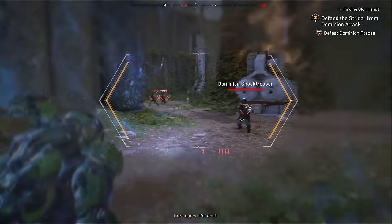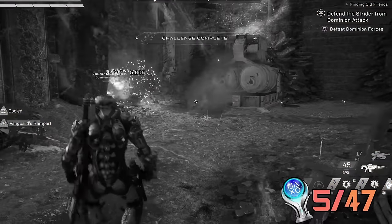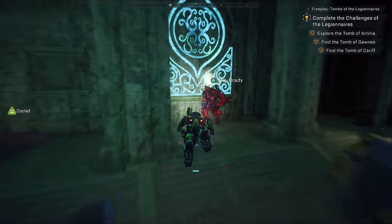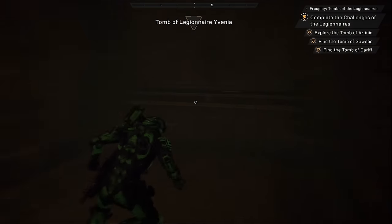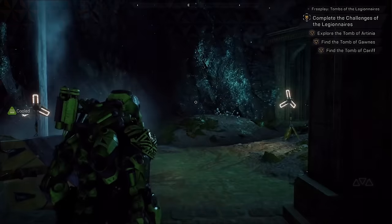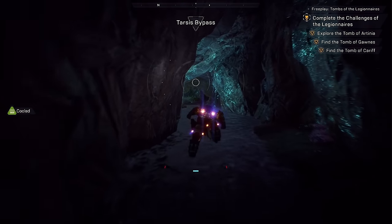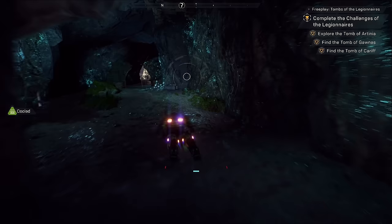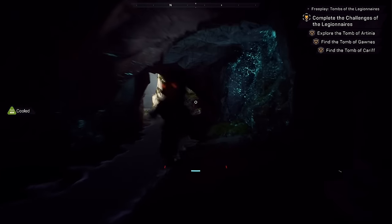During our time together, I managed to complete three light mission gun challenges, but like the idiot I am, I wasn't recording. What I did record was Crimson's foolproof method of gathering the RNG collectibles. All we did was talk about how much Crimson loves hentai while entering and exiting one of the Tombs of the Legionnaires to refresh the world and pray to the Anthem gods that one of the collectibles spawned. Sometimes they would, sometimes they wouldn't. Luckily, the gods were on our side and we managed to get all 25 in one sitting.